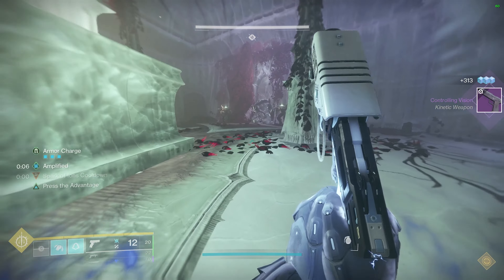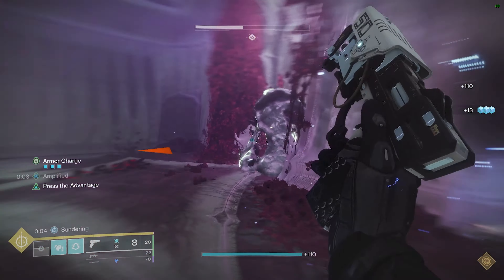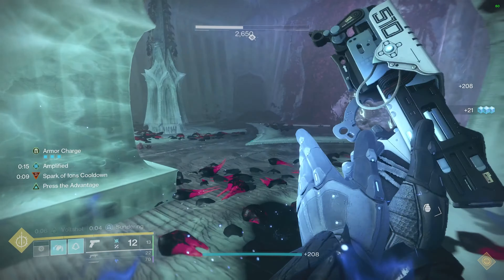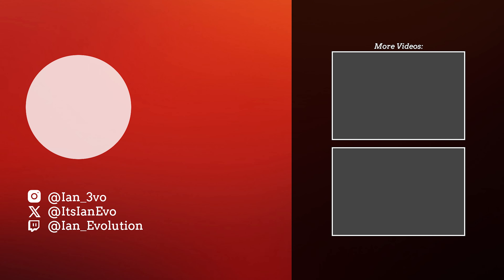Now I'm going to enter a segment to make it clear for those that just want to see what makes the damage resistance. So getting into it: Gifted Conviction at 4 stacks is a 50% damage reduction. Spark of Resistance is 25% DR. Galvanic Armor is 30% DR. Two resist mods is 25% DR — leaving room for the secondary element. Tier 10 Resilience is 30% DR. And by using the DR stacking formula, the total DR we will be receiving is a whopping 86.22%.